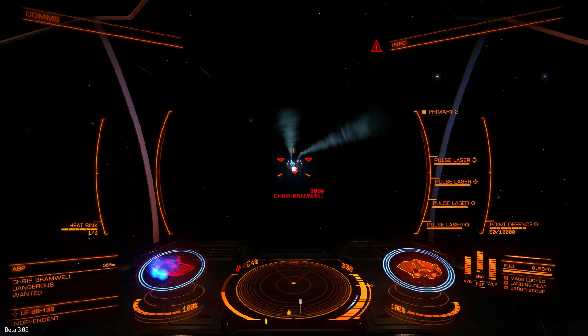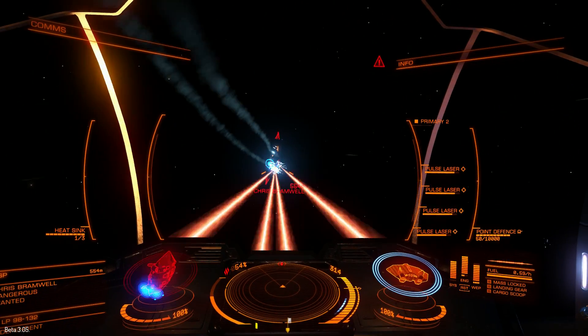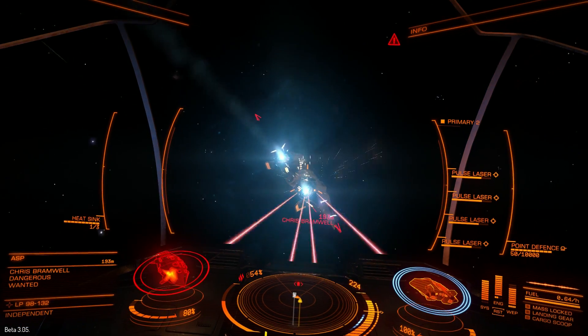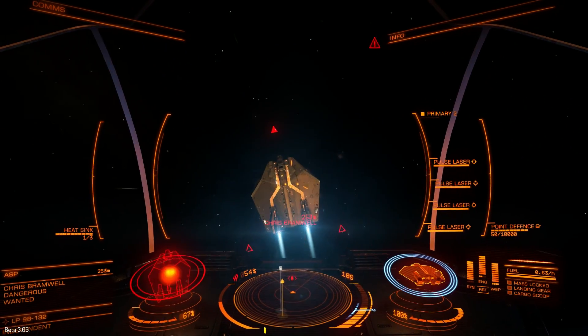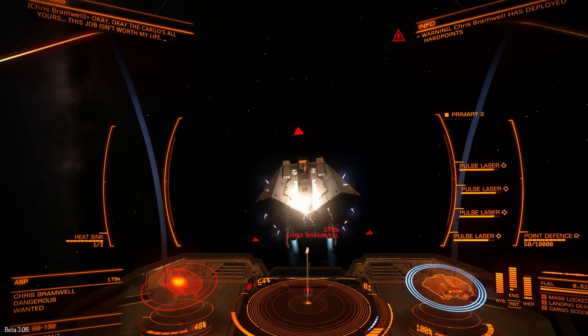Now let's try low heat pulse lasers. It's a very, very weak weapon compared to any other — as you can see, hulls are dropping very slowly.